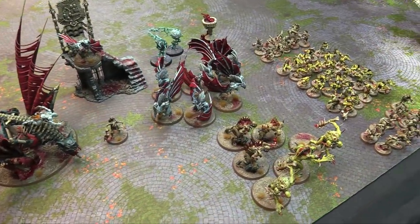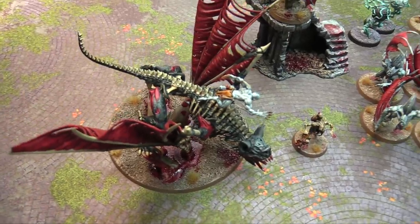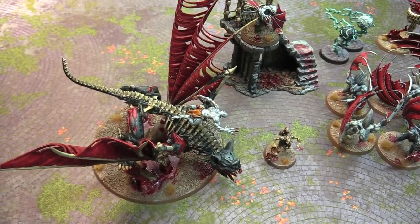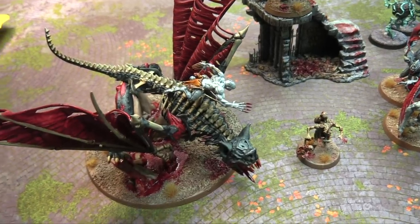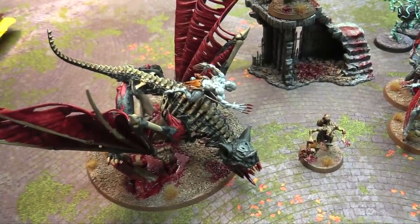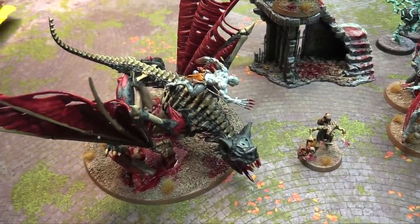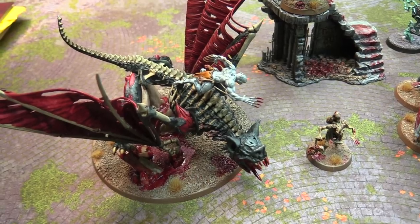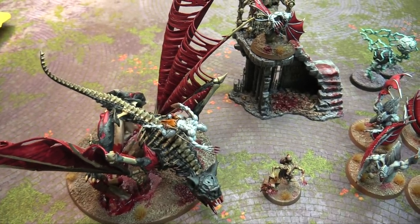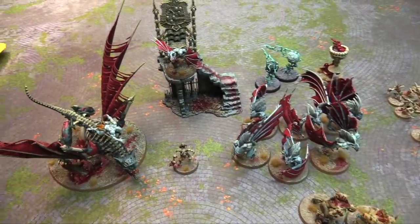Here's Nick's 2,000 points of Flesh-eater Courts. We've got Santa — the Abhorrant Archregent on Ghurking as the general with the Command Trait Powerful Christmas Magic, which is the new generic one that lets you reroll a failed spell or dispel. He has the Mount Trait Gruesome Bite, so reroll hits for the bite attacks. His artefact is the Heart of the Gargant — once per battle he can reroll all wounds on all of his attacks including damage. Then we have Mrs. Claus, another Abhorrant Archregent.